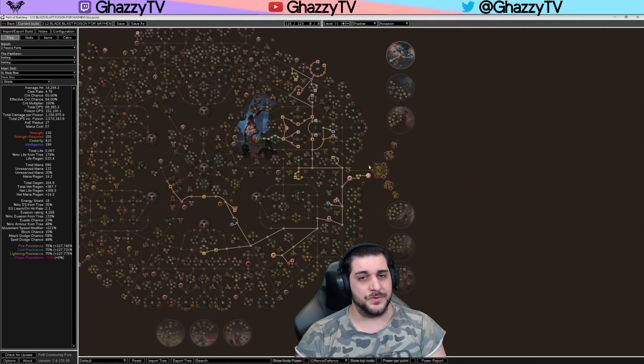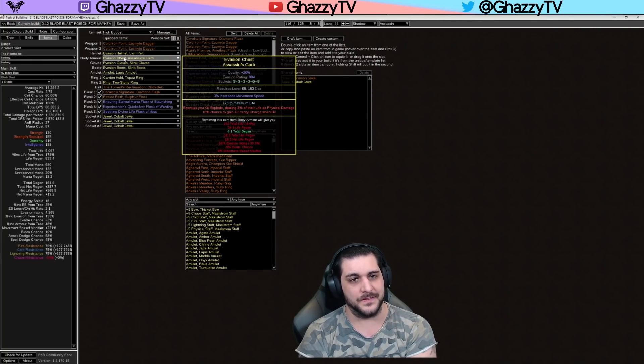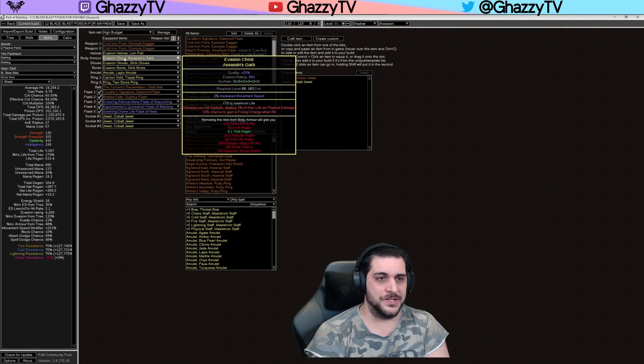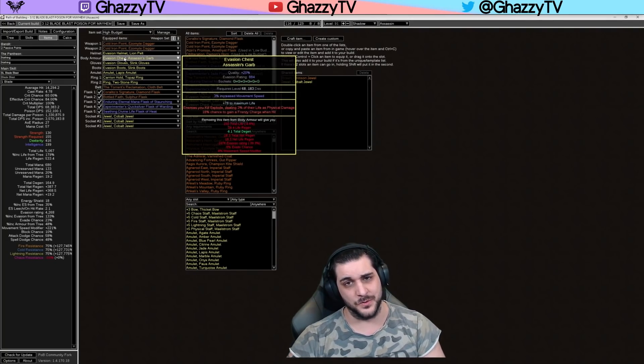The other high-budget piece you'd strive for is the chest piece. The high-budget chest is a life-based evasion-based piece with Woke Orb for Frenzy Charge on hit, together with enemies Explode. This keeps you safe from porcupines if evasion and dodge aren't doing that alone, and it increases clear speed significantly. The Frenzy Charge on hit increases damage and clear speed. For low budget, if you can get Frenzy Charge on hit, great — if not, just get anything with high life on an evasion-based chest piece.